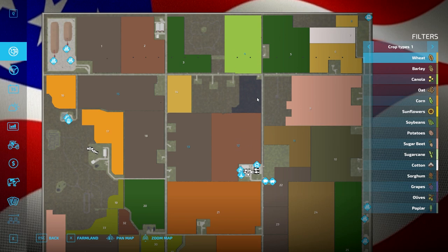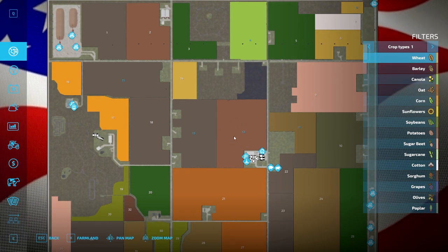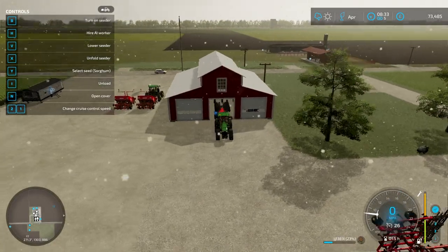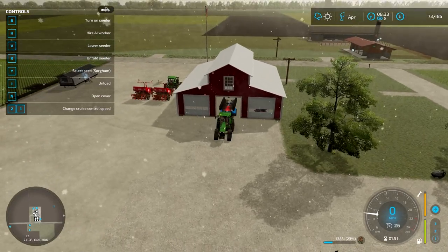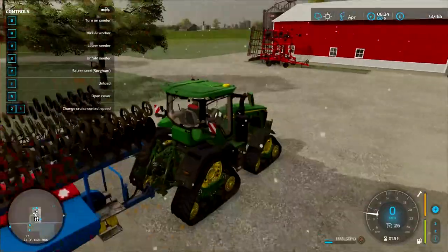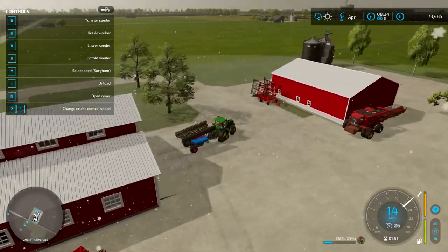We did potatoes in the last episode and sorghum as well — all of this is for the animals. It's just getting around to harvesting all of it. It won't all be in the same video — the harvesting will be across multiple videos. We'll then feed them everything, including potatoes. I know you can't store them in a silo, so I might just get a small bunker somewhere on the grass verge I own, and everything else can go in the silo.